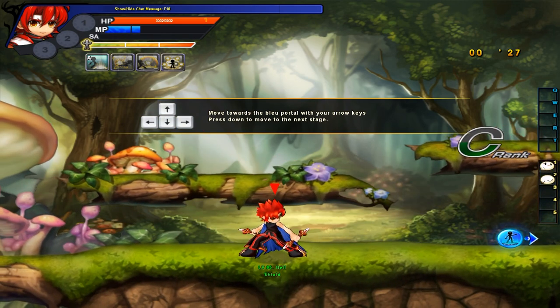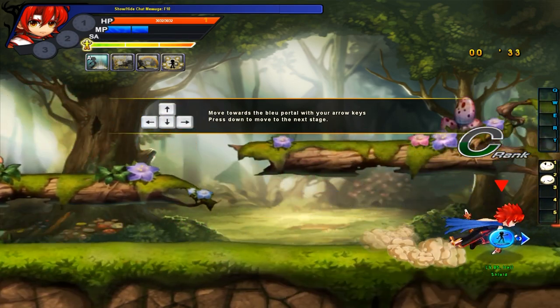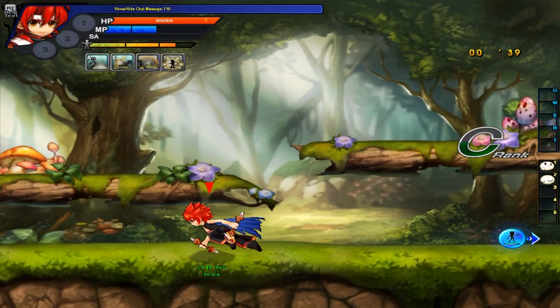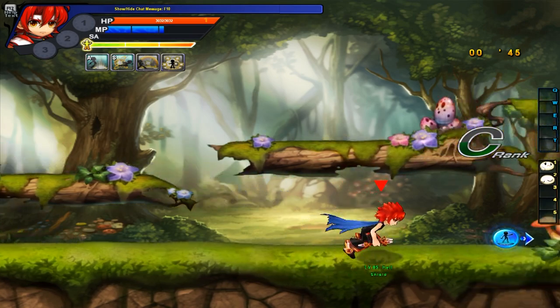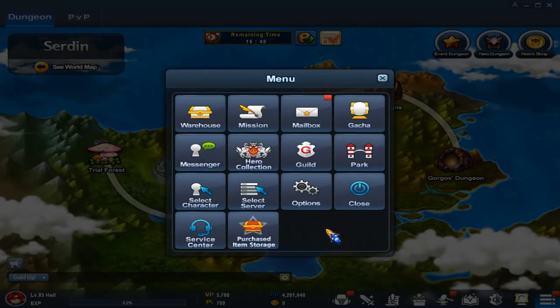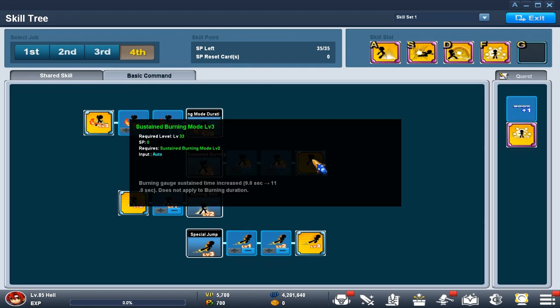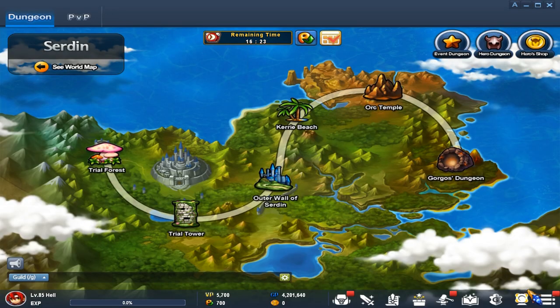I'll be getting to stepping later. Stepping is like flat stepping — it's basically self-explanatory. You can see my key inputs like that — this is the normal running. Burning mode increases the timer, and this is used to increase the gauge. That's about it for the skill trees.